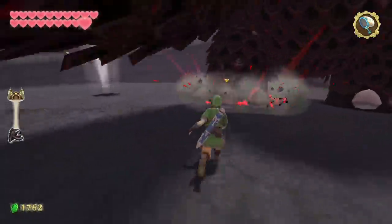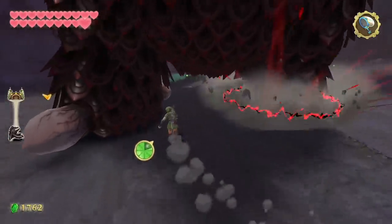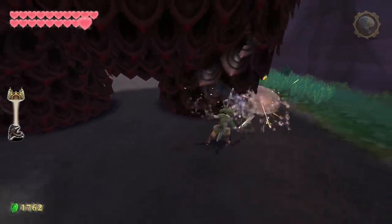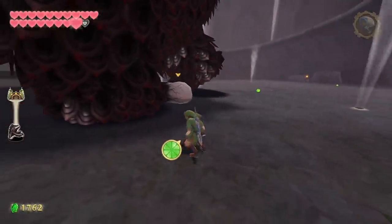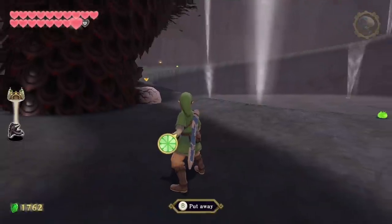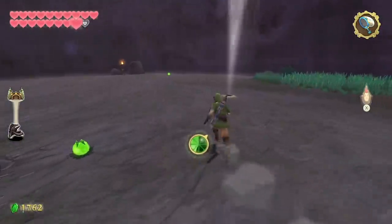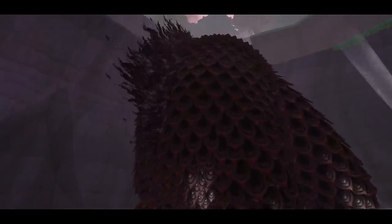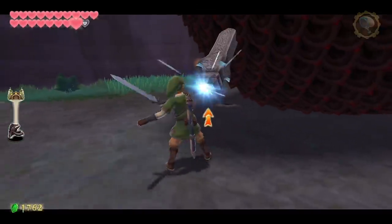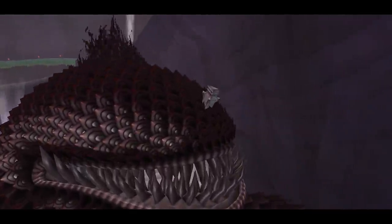Every time the Imprisoned stomps down he's going to have big energy by his feet, which is obviously bad. You can use arrows, bombs, or other means to attack, but the challenge comes when trying to work around it and get to the front. If you destroy all the toes on one foot he moves much slower, making the second foot easier to attack. There's a heel on the left foot — I now have the option to have Groose knock him down with a bomb, but if you time it right when there's just one toe left he'll fall down too.